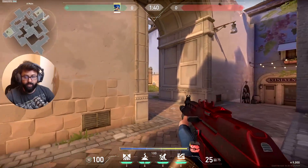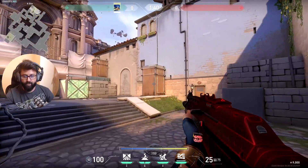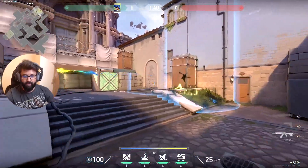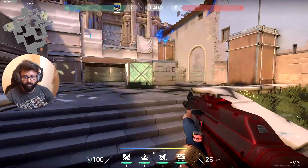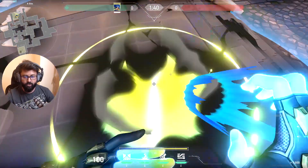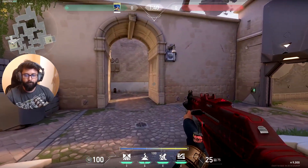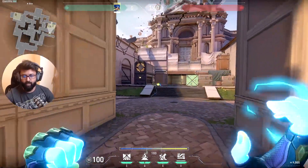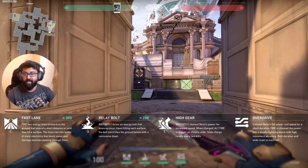Then there comes the Q ability. It has 2 bounces — if I bounce it from here, in one charge you can get 1 and 2, so it bounces. Where it hits, the enemy also becomes concussed. This is basically like a Breach stun. So this is useful when, oh there is someone in the corner — okay, I can stun him. That was her Q ability which is Relay Bolt.